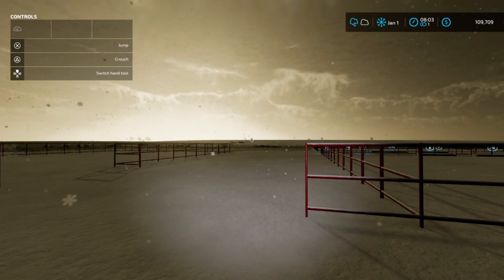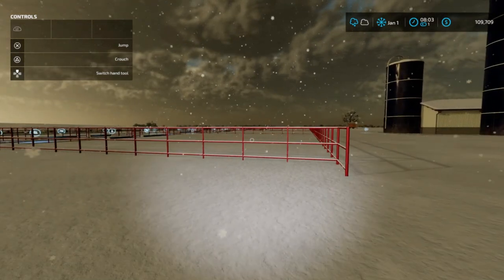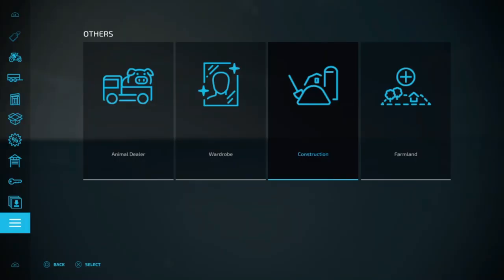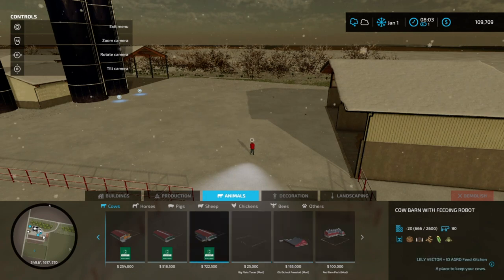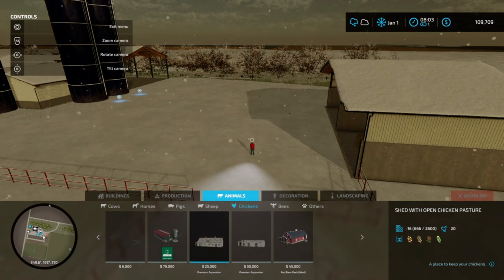Speaking of animals, we could go get some cattle again, but that's a lot of work and there's a lot to get ready for. So I figured instead of doing that, why don't we start with something a little smaller. Going into the animals menu — there's cows, horses, pigs, sheep, chickens, and bees — and I'm thinking chickens is probably the way to go.